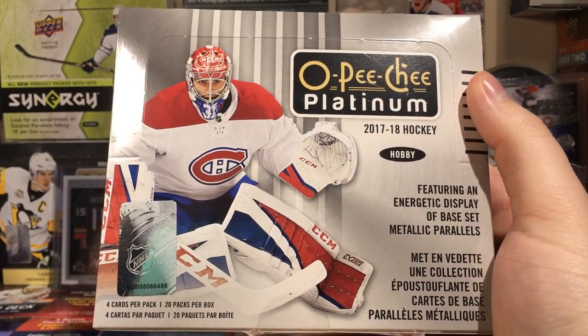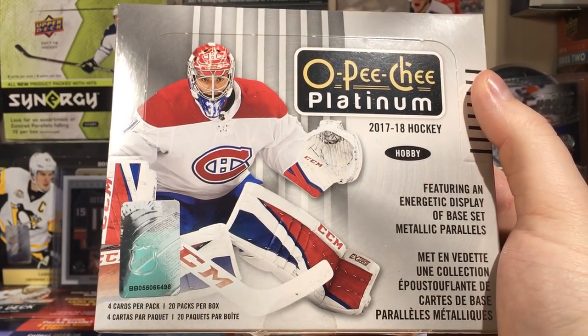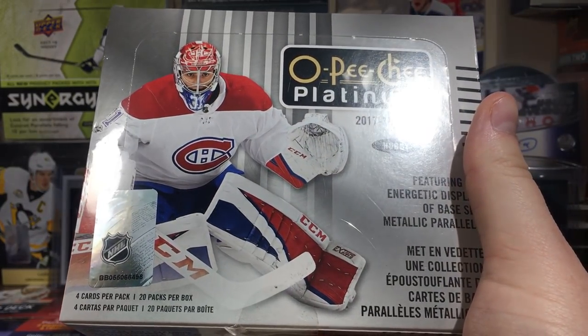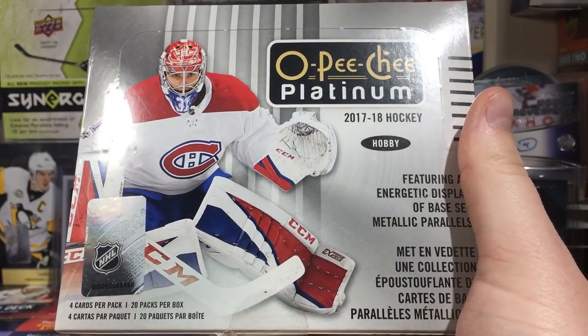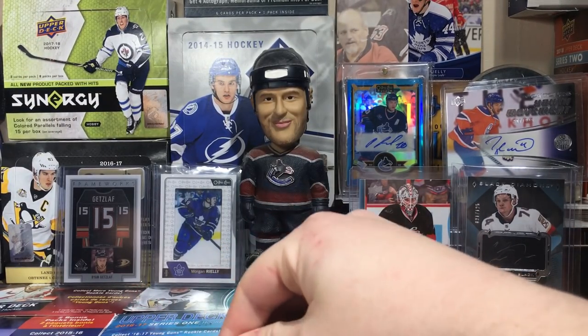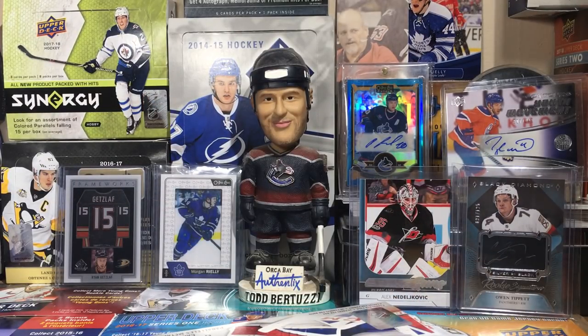So what we're expecting out of this is 1 autographed card, 6 retro cards which are 07-08 retros — which is cool — 3 inserts which are typically Platinum Records, Destined for Glory, and In Action, and 10 parallels including 2 numbered parallels.